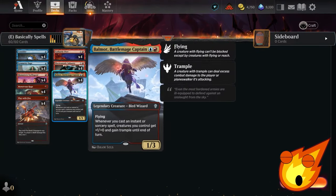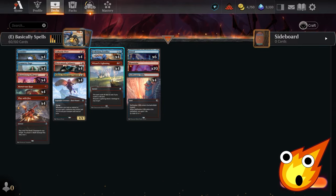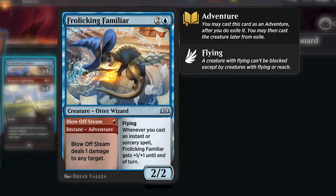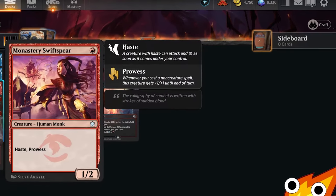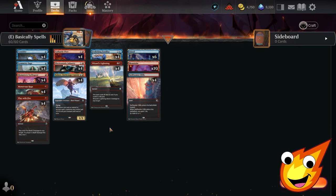Our final creature in the three-drop slot is Frolicking Familiar, a three-mana 2/2 Otter Wizard. Whenever you cast an Instant or Sorcery, Frolicking Familiar gets plus one, plus one until end of turn — similar to the Monastery Swift Spear — but the biggest difference is it has an Adventure ability. For one mana, you can ping someone and deal one point of damage to any target. So this is kind of a two-for-one, which is great for our deck.